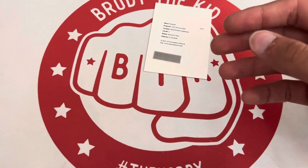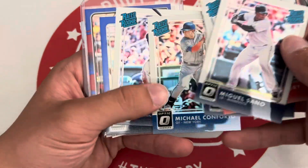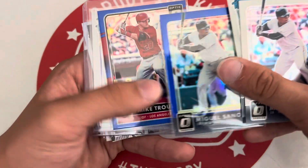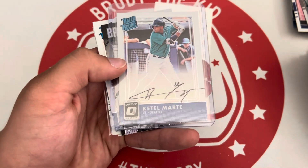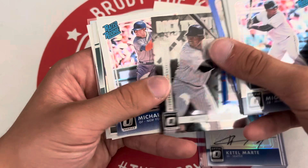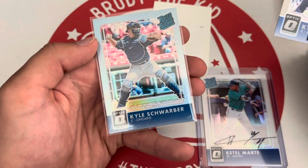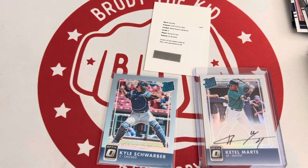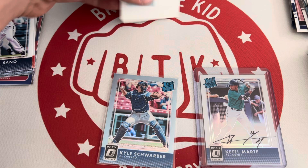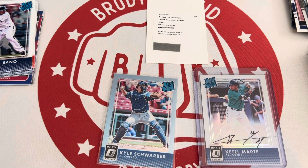All right, let's do a quick recap. Drury holo, Marte rookie, Conforto, Kepler, Sano to 149, blue Trout to 149. Marte — definitely the hit of the break — on-card rated rookie auto. Big Papi, Conforto base, some holos, Schwarber, and a Schwarber to 50 — also a very good card. Thank you guys for watching, hope you enjoyed this one. Fun, cheaper rip. See if I ever get that redemption. Like, subscribe, and I will see you all next one. Peace out.